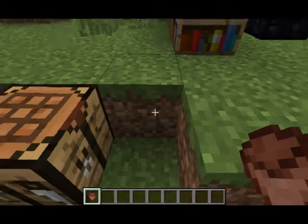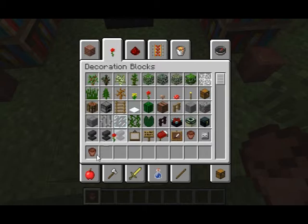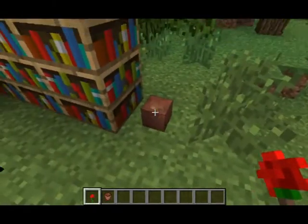Basically, flowerpots are used for decoration. Put a flowerpot there, a flowerpot there. Grab some roses to be nice, and you can put them in. Very nice.